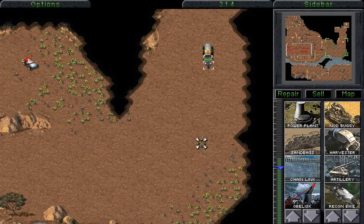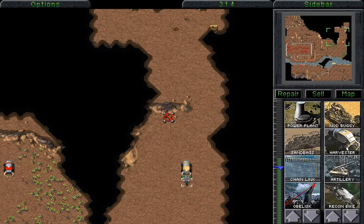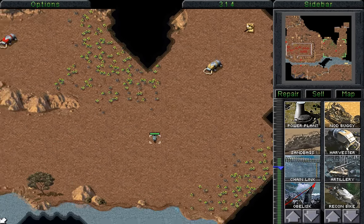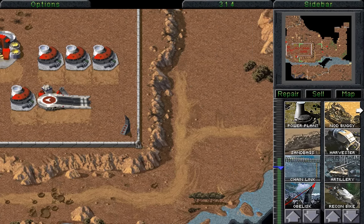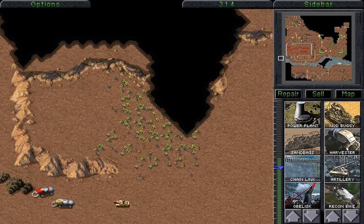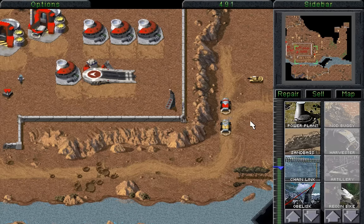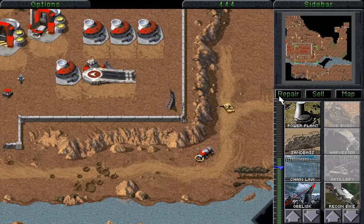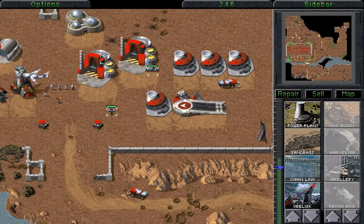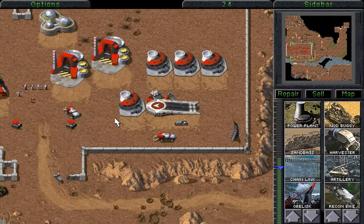We'll just harass this vehicle here. I have no idea what it's doing — normally it just ignores the bike, but it would seem like we've attracted a lot of attention doing this. Why is it following us? Okay, it's following us — which is probably a really good thing, because that means we could very quickly drain them of their money. We build a second recon bike here. I have no idea what their plan is, but I like it. This plan is a pretty good one — just exhaust all of your resources so I can start starving you of money. Excellent!